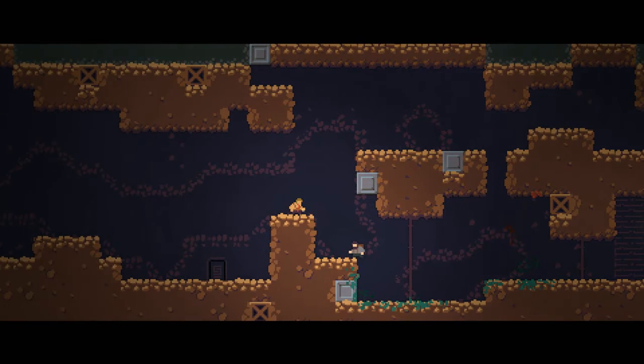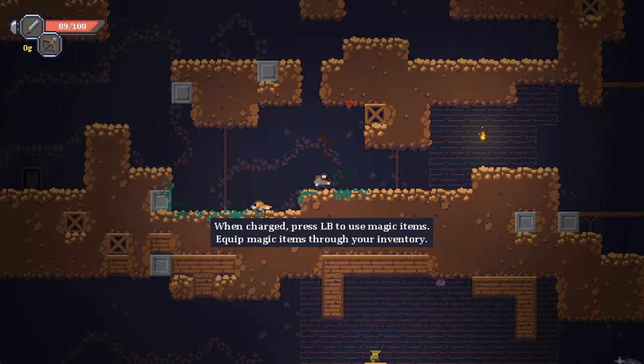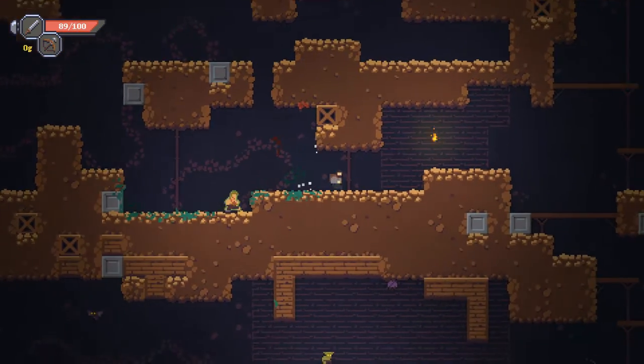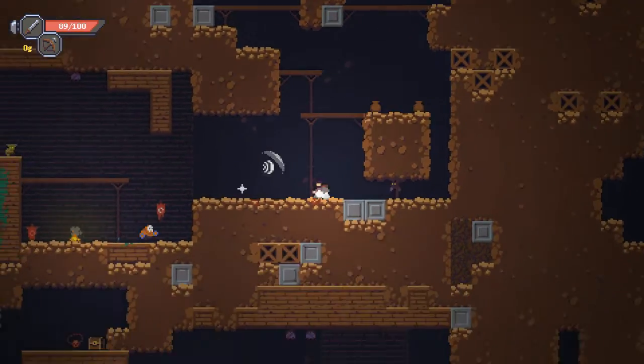Great job! I found these boots — they're a little large for me, I've always had pretty tiny feet, but it's not the size that matters, right? It's what you do with it. You take them — let's stick together. When charged, use LB to use magic items; equip magic items through the inventory. Those boots have no magic. This man wanted to stick together but that's all he's doing — I don't think we're gonna get along together, buddy. Oh, I can drop down — perfect.